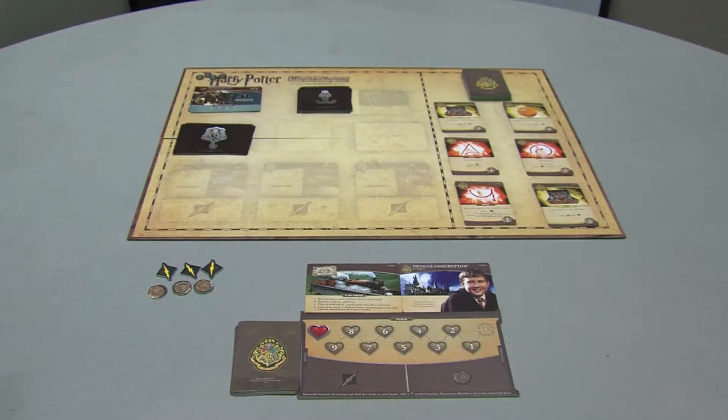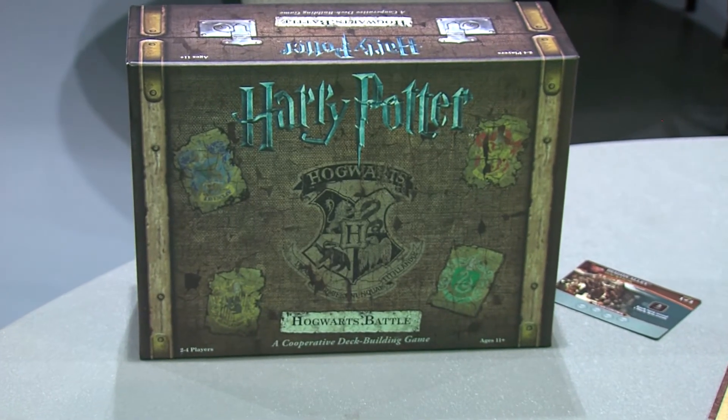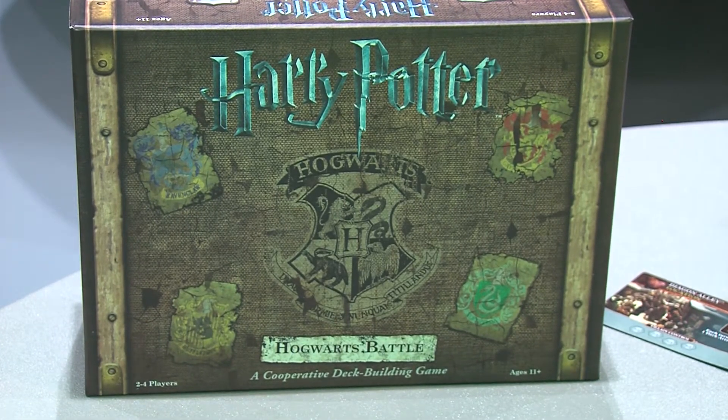Those are the basics of playing Harry Potter Hogwarts Battle. In the base game, there are seven total games that can be played, each one reflecting a different year in the Harry Potter timeline. Each game also comes with additional rules that make the game a bit more challenging as player skill progresses. We have just demonstrated a basic way to play, but for more in-depth rules and strategy, consult your player's manual.